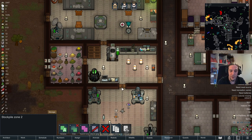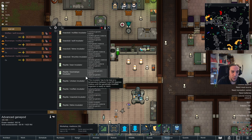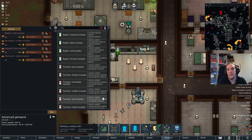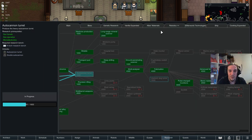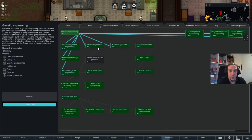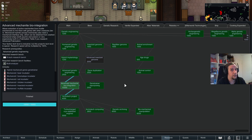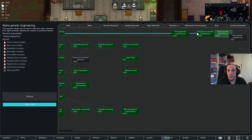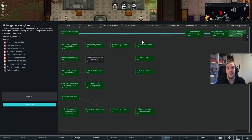Now you know all there is to know about combining animals. The stronger the base grade of the animal, the better the result — combining a thrombo with a bear is more effective than combining a thrombo with a rat. The base rule is: standard animals are the weakest tier, tier 2 is quite okay combat strength-wise, and everything out of the thrombo and mechanoid pool is insanely strong.